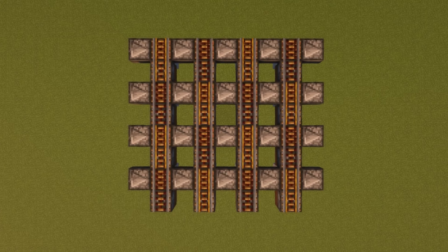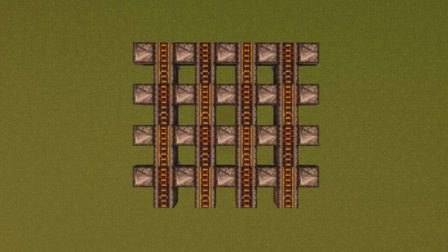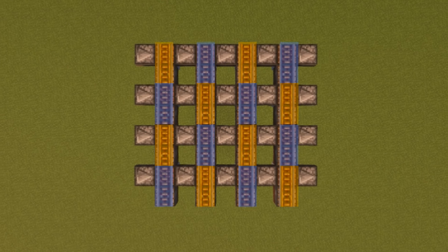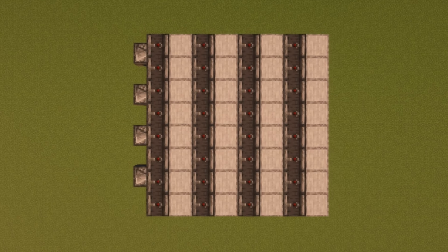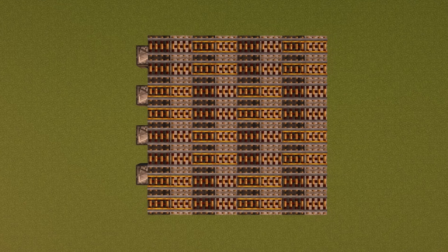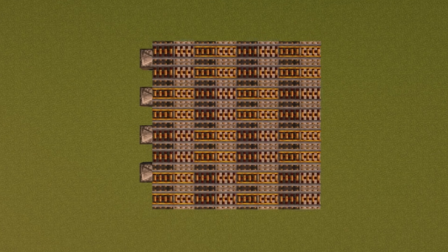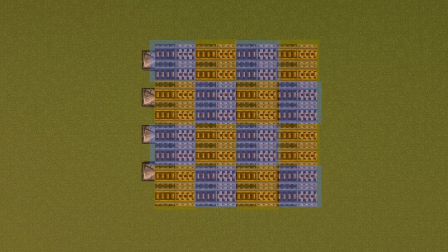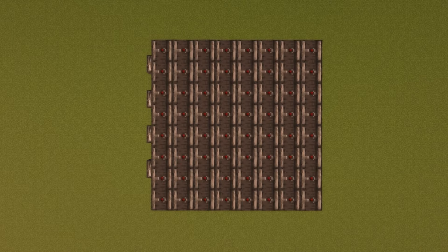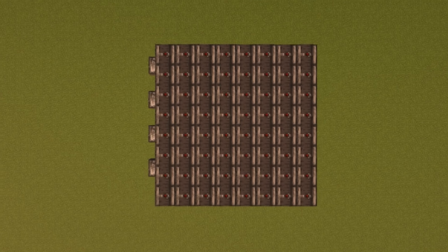Third layer — this is important. We place rail consisting of powered rails and activator rails in a checkerboard pattern. I've highlighted it here for help. Fourth layer, we have yet more observers in lines facing upwards, with slabs in between. Fifth layer is even more rail again in a checkerboard pattern — I've highlighted them, feel free to pause. Sixth layer is easy peasy, just cover the whole thing in observers facing upwards.